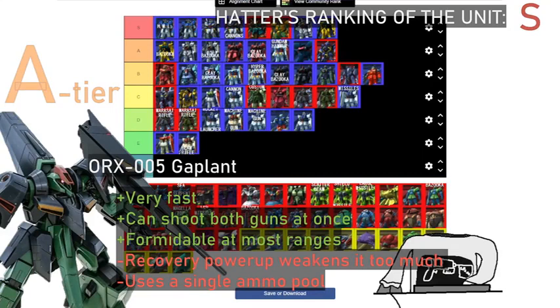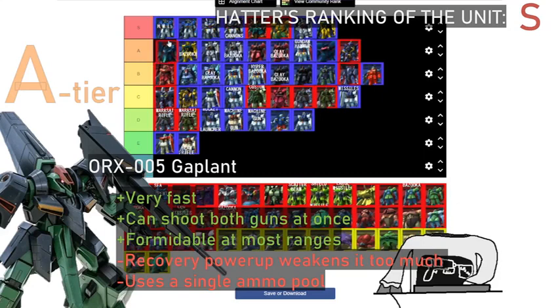Gapland. The Gapland's a high A-tier — no questions about that. Because I love the Gapland. Yeah, it's fast, you get the double beam saber attacks which are almost impossible to dodge, and you get the wing guns — or binders or shields, whatever they're called. It sucks that you lose one if you have the recover ability set. Yeah, you end up losing one. That becomes quite a bummer.